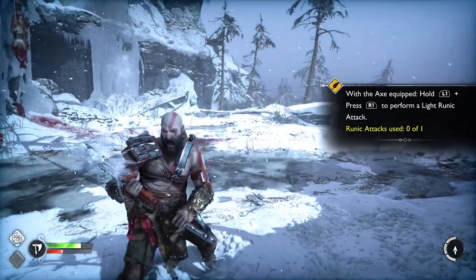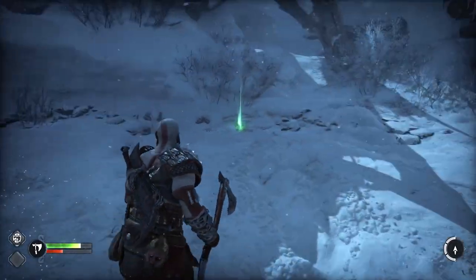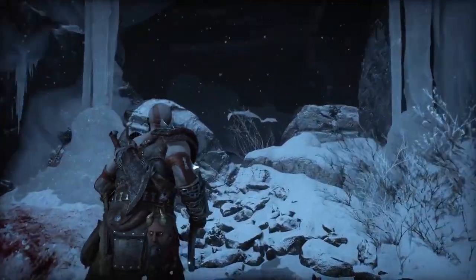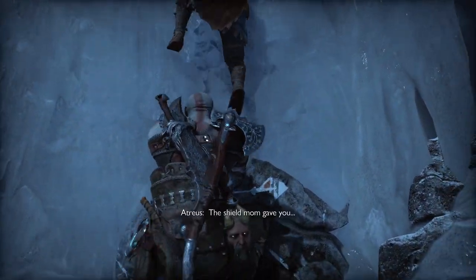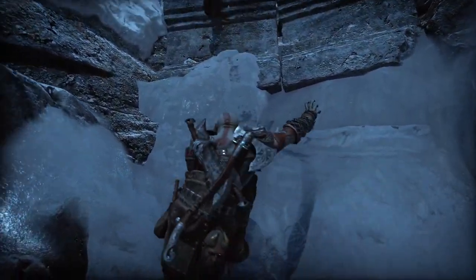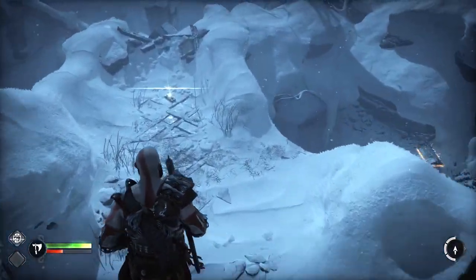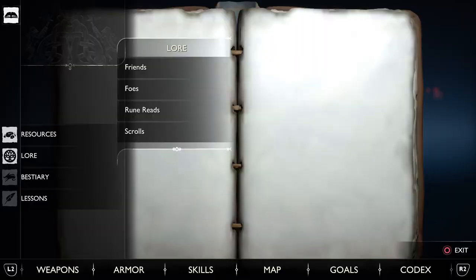Hold L1. Oh, it has to charge. I kinda wasn't looking at it — let's just throw it. Let's try this again. What's this? A new lore scroll — The Ashen God.